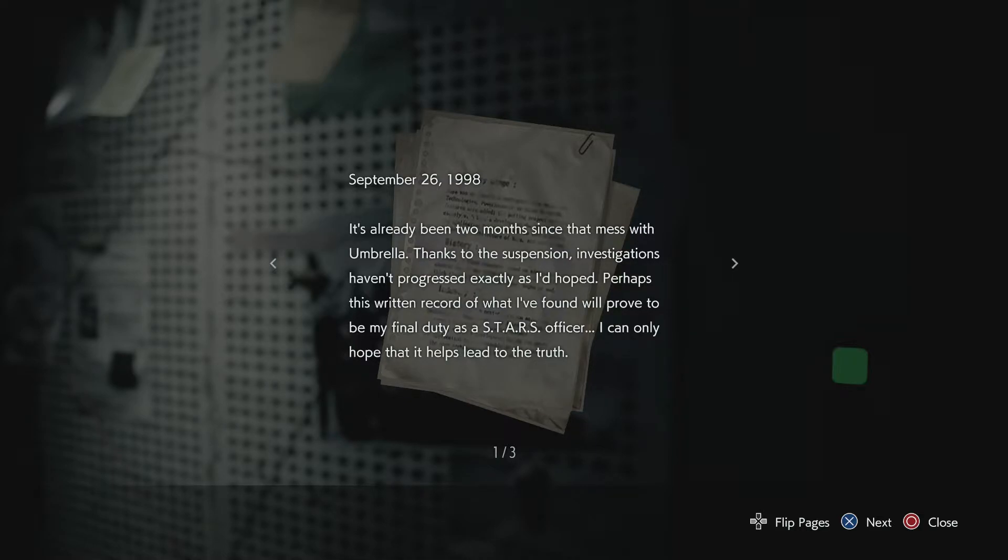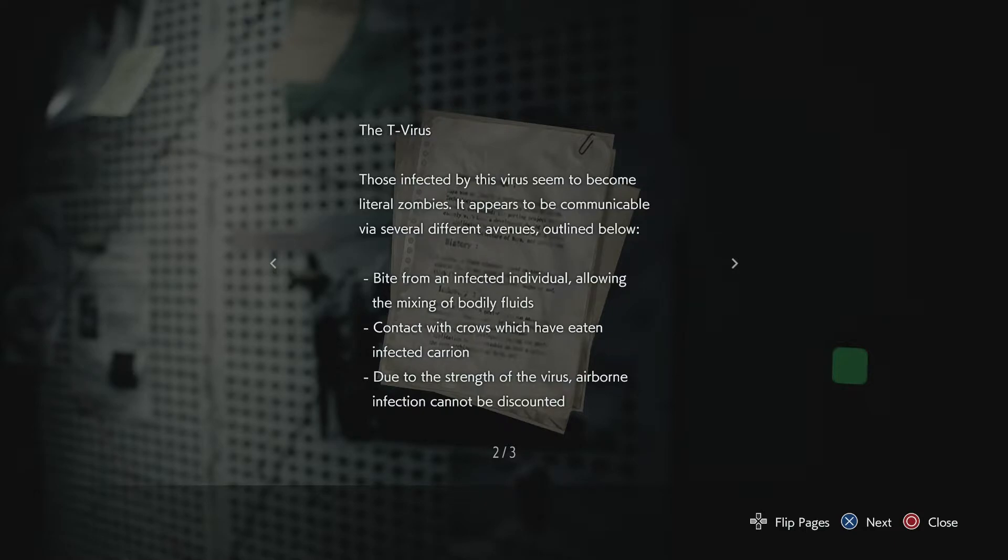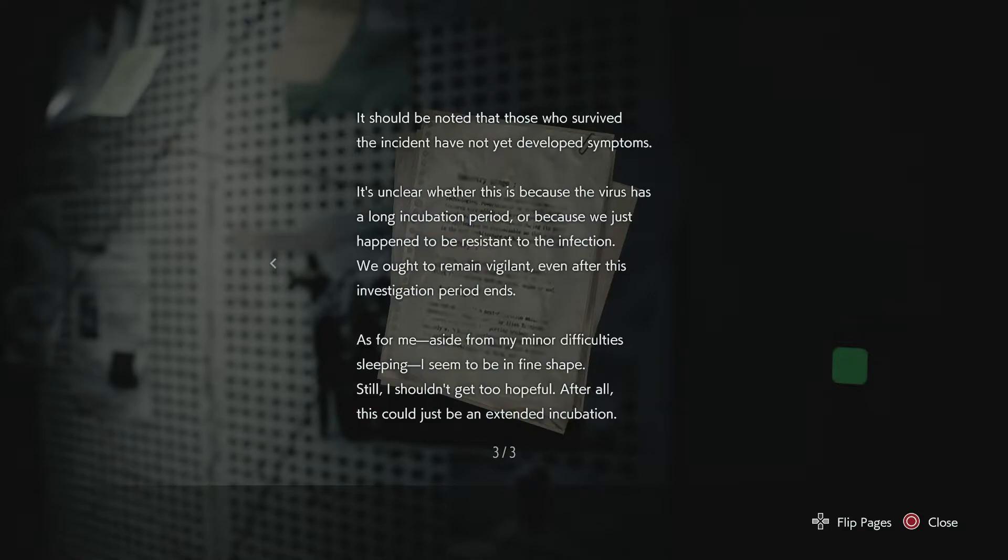Perhaps this written record of what I've found will prove to be my final duty as a STARS officer. I can only hope that it helps lead to the truth. The T-Virus — those infected by this virus seem to become literal zombies. It appears to be communicable via several avenues: bite from an infected individual allowing mixing of bodily fluids; contact with crows which have eaten infected carrion; and due to the strength of the virus, airborne infection cannot be discounted. It should be noted that those who survived the incident have not yet developed symptoms. It's unclear whether this is because the virus has a long incubation period or because we just happen to be resistant. We ought to remain vigilant. As for me, aside from minor difficulty sleeping, I seem to be in fine shape. Still, I shouldn't get too hopeful — this could just be an extended incubation.